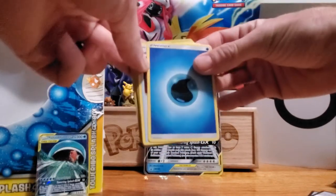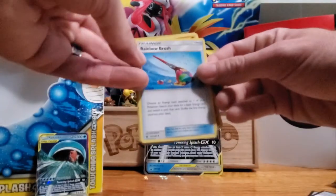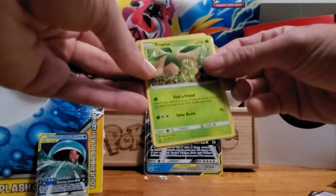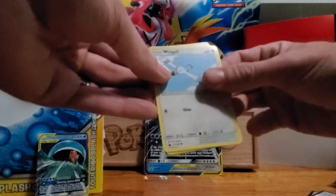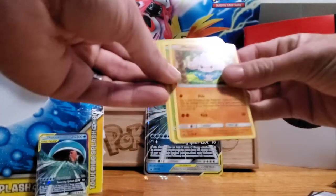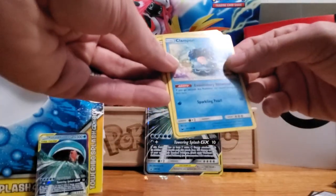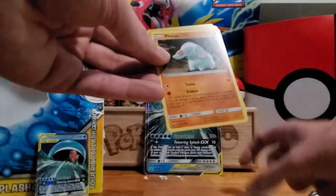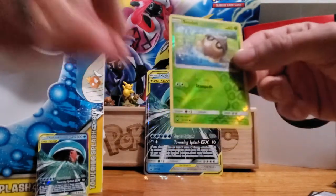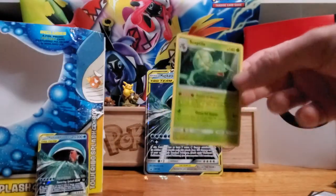Okay, so obviously we have our Energy Beast Ball. Rainbow Brush — that's kind of a fun card. Tropius, Wingull, Meditate, Seedot, Clamperl, Fampi, and the very nice looking Hologram Seedot. And Sceptile is the rare. No GX cards in that pack.